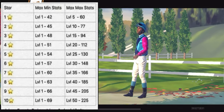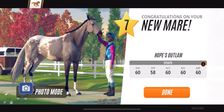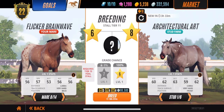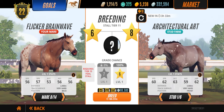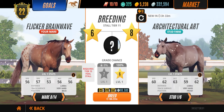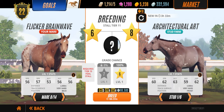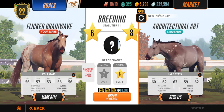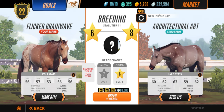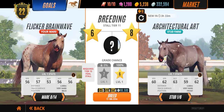I like to call this 'fishing.' You take a bad horse and breed it with a horse that has good stats. For example, we have a grade six mare with horrible stats — we need 57 across the board. So we breed with a stallion that's two grades higher, knowing we're not going to get a perfect horse, but we'll get a grade six with better stats. You do this over and over until you get a horse with good stats.